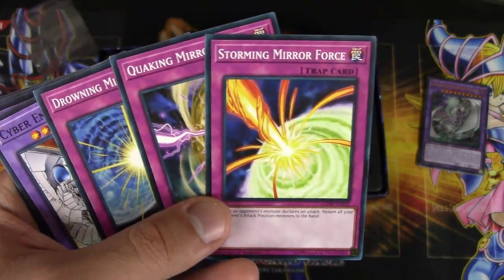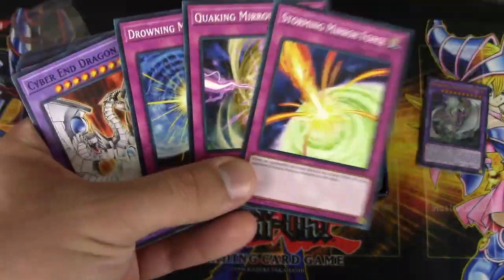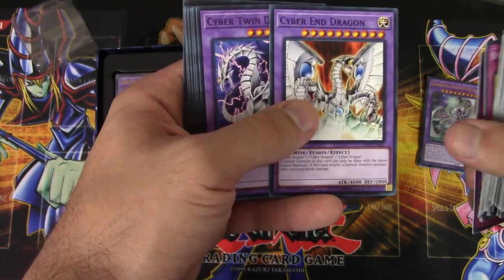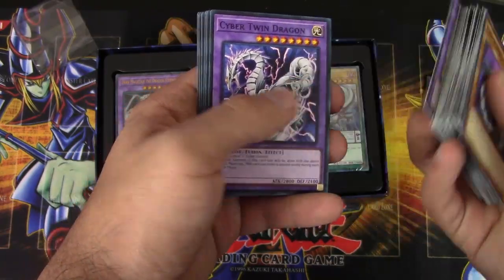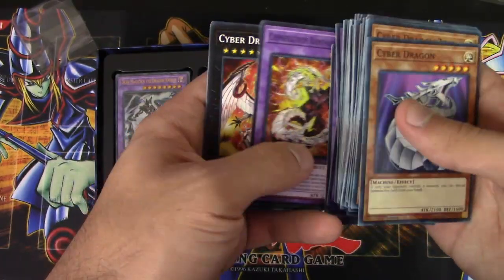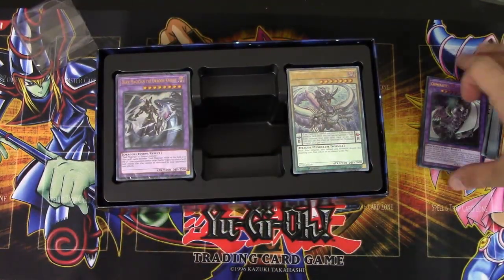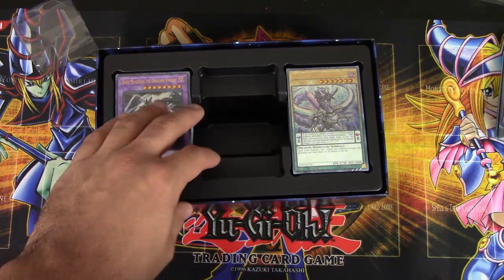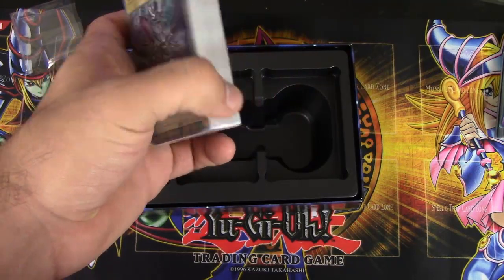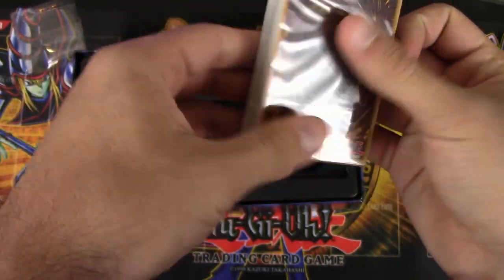These are the really cool ones right here: we get Storming, Quaking, and Drowning Mirror Force, all as common reprints in this. That's what caught my attention the most for the Cyber Dragon deck. We got all of our extra deck monsters — Cyber End, Cyber Twin, Chimera Tech Over Dragon, another Twin Dragon, Chimera Fortress Dragon, Chimera Rampage, and two Novas. We get an Ultra Infinity along with two Novas, which is really, really cool to have.